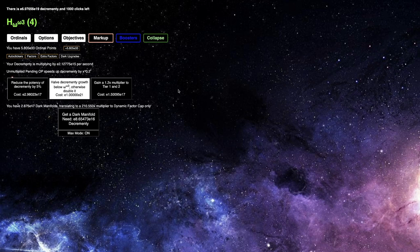Hi, C.M.S.R.I.S. here, back in another ordinal markup video, episode 42. It's been a few hours since the last episode. I can probably get a ton of dark manifolds here — I can get all the way up to E20 dark manifolds. I did purchase this off camera, so that does help. That gives me a 400 times multiplier on the dynamic factor cap.